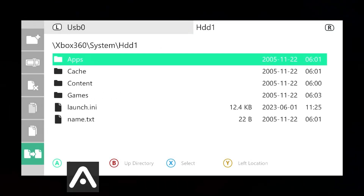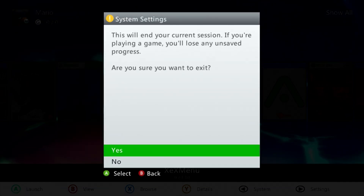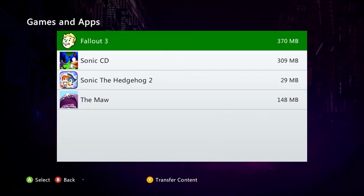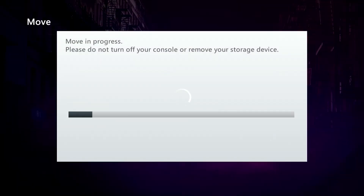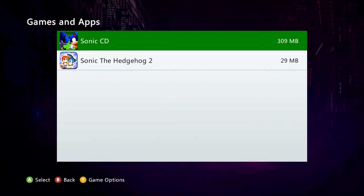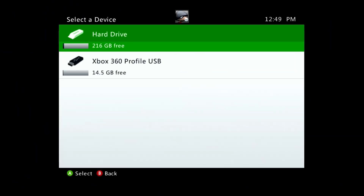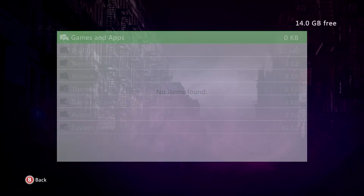That is complete. Now we can also copy over the content we actually need. Open up the guide button and exit to the main dashboard via system settings. Once it comes up, go down to storage, go down to your USB device, go to games and apps, and select the files you want. I'm going to use The Maw - select it and you can either copy it or I'm actually going to move it over since I don't need it on the USB drive. Do the same thing with any DLC you have. If you also have a game with multiple pieces of DLC, you can just highlight the whole game, hit the Y button, and then copy or move it. All of our content is now moved to the internal drive.